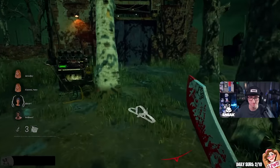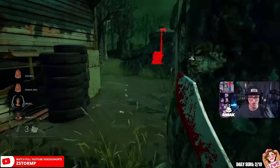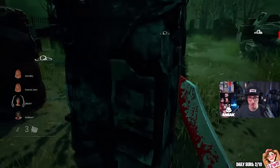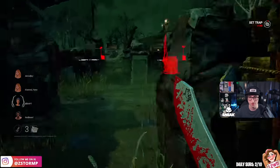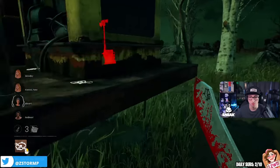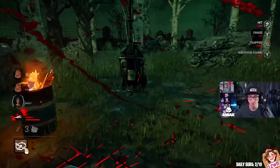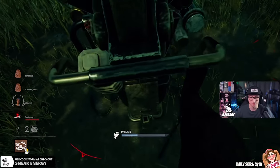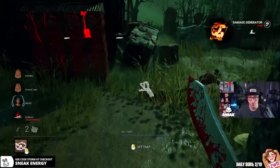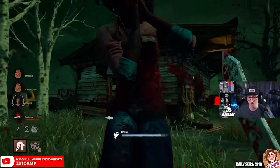Cheeky little trap there — two gens on that side. Guess who we are holding this side? We do have two traps over there which I need to get, and I want to set up here as well if I can. I think I might have the doors on this side as well. There we go — that's what we needed. That wasn't too bad; I'm glad they ran into that, it's just helped us.